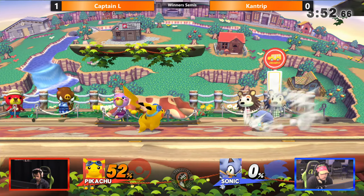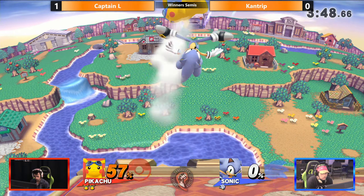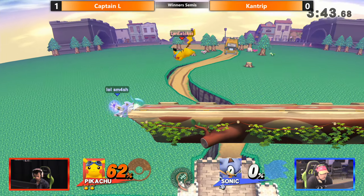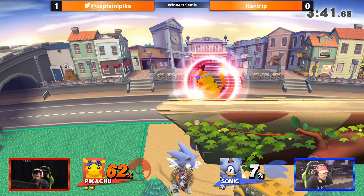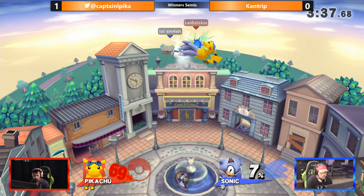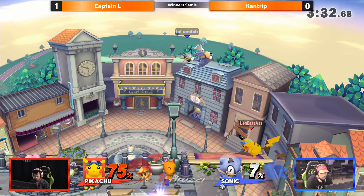Captain L has such a lead that Kantrip is in no danger of evaporating it — he really just doesn't have to approach. Captain L is not gonna fall for up air, spring, up air stuff. Throw to B-air, there we go. Good percent, not really gonna kill, but the percent gap is closer to zero at this point.